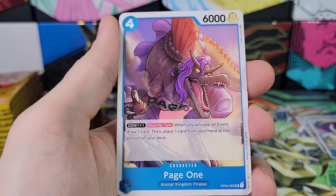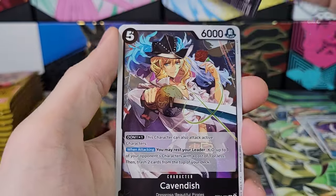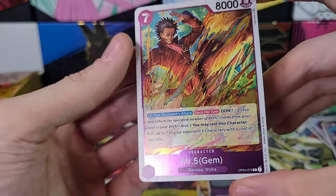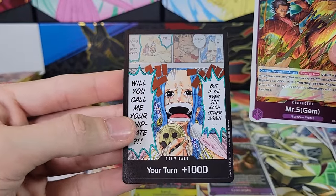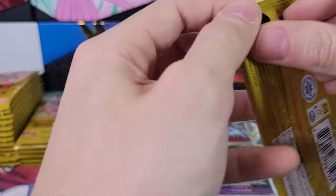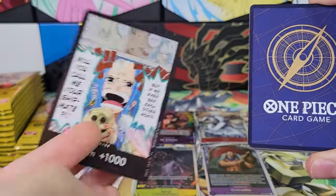Biola, Trafalgar Law, Moscato. We've got Rebecca — I'm hoping that's good, safe for YouTube. Rare, Cavendish. Very nice. Mr. Five — so there's the regular rare. And then we got one of these special Dawn cards. We had one special Dawn card in the last one as well. So there's the regular Mr. Five. We'll go with our alt art Mr. Five. The back of the card also was a different color for the special Dawn card.